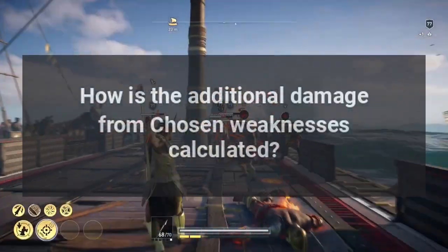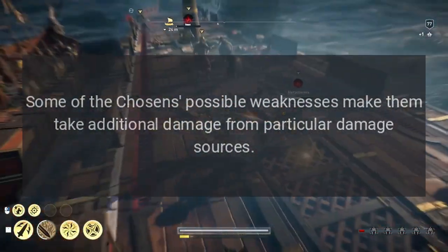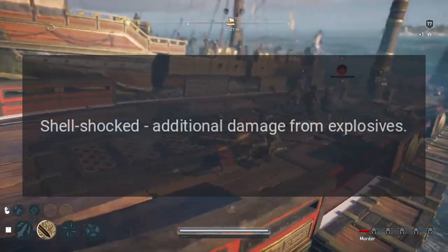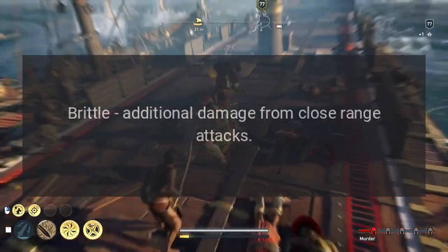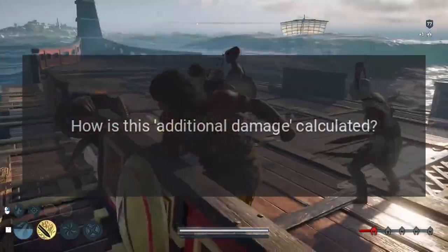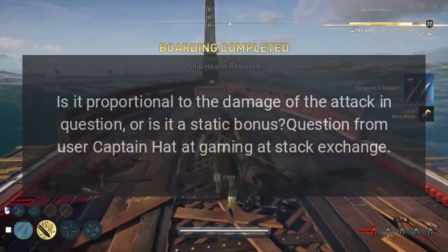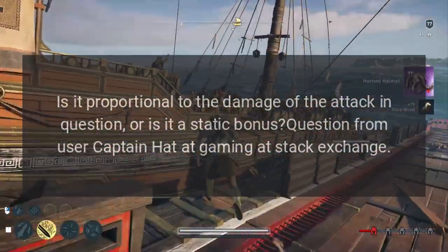How is the additional damage from chosen weaknesses calculated? Some of the chosen's possible weaknesses make them take additional damage from particular damage sources. These are shell shocked (additional damage from explosives), brittle (additional damage from close-range attacks), and bewildered (additional damage when attacked three times in a single turn). How is this additional damage calculated — is it proportional to the damage of the attack in question, or is it a static bonus? Question from user Captain Hat at Gaming Stack Exchange.